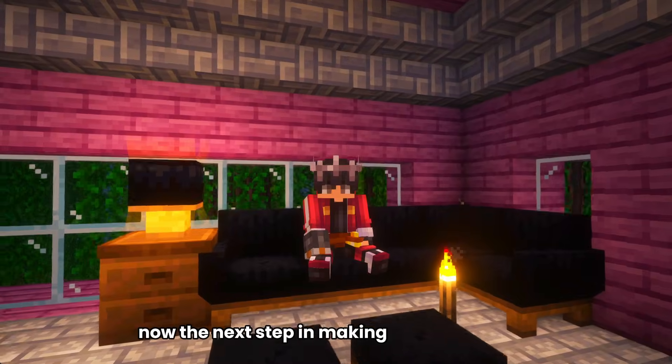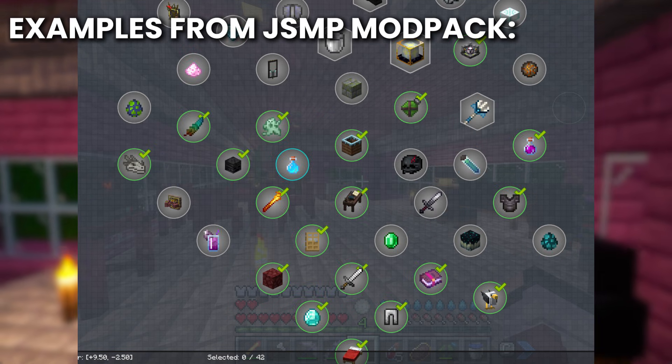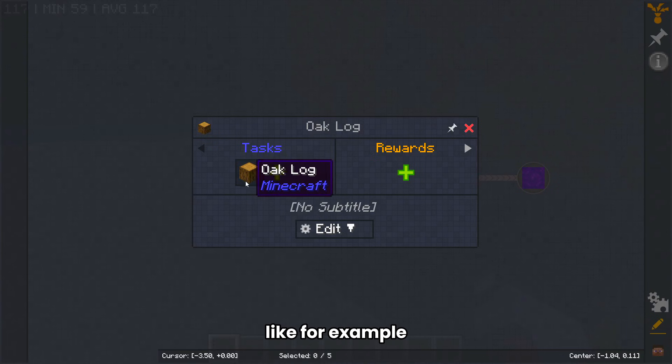The next step in making quests is figuring out the type of questline you want to make. There are two main questlines: linear and non-linear.